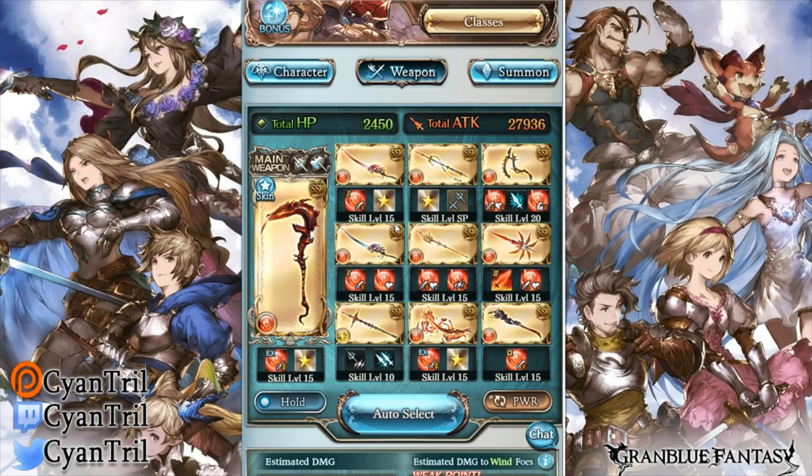With this build — the normal agony free-to-play build — there are a couple of options. You don't need to run the Suzaku katanas depending on how much defense the boss has; you probably won't be capping all your autos, so it may be better to swap it out for another weapon like the Athena spear for more multi-attack.